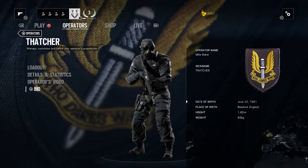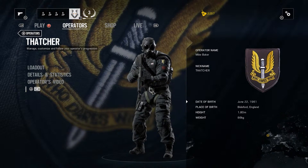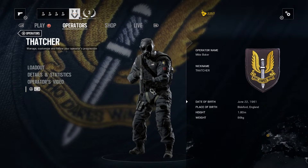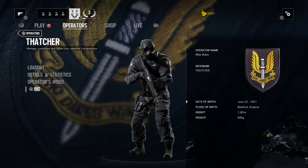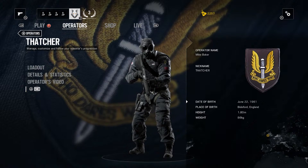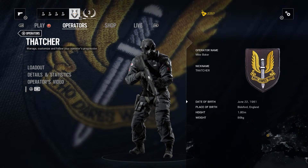That's amazing. Thatcher's definitely a lot more old school. A little background on Thatcher — his favorite motto is 'lights out,' and again that's because of his EMP grenade. I believe the first time we were introduced to the lovely Thatcher was in CQB Basics, which was our first situation.